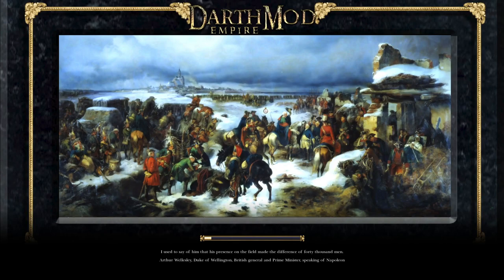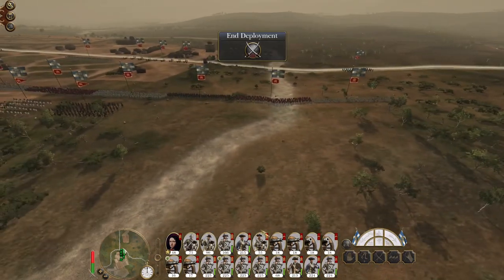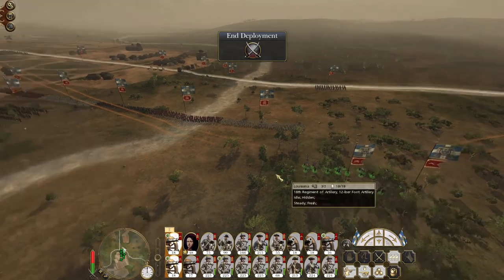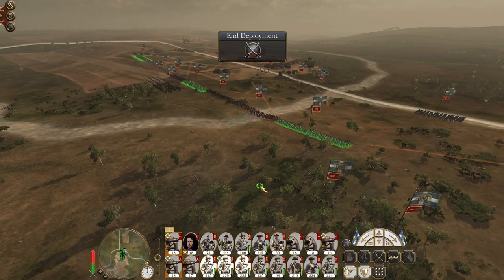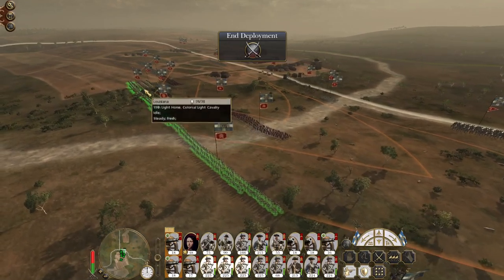We're doing extraordinarily well in western India — the enemy troops are collapsing and melting away ahead of us at every turn. Pushing up towards Punjab is likely going to be where the enemy territories start to become a bit more difficult. Let's make a bit more of a traditional formation.